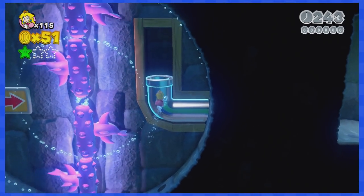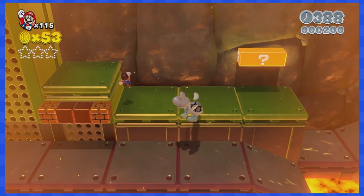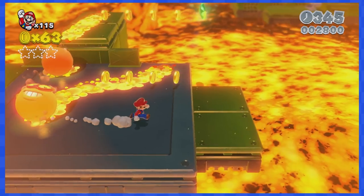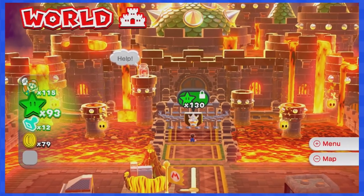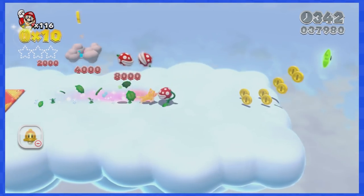7-6 is way easier, taking place underwater with only a couple of enemies to dodge — no problem. 7-7 features lava that rises from time to time, so just make sure you're on a green platform when it does and you'll be good.